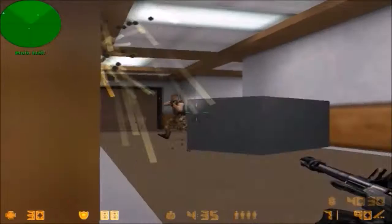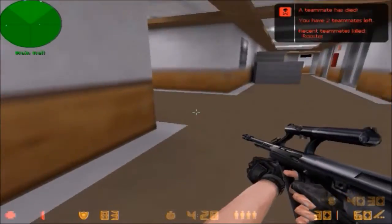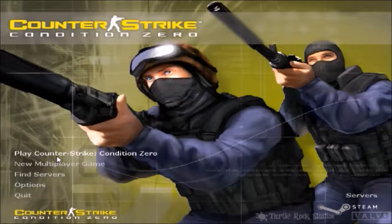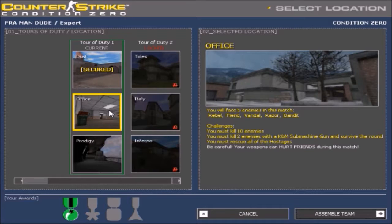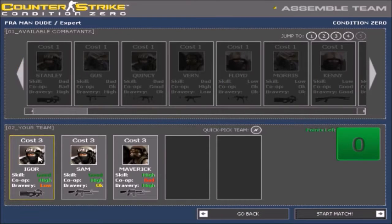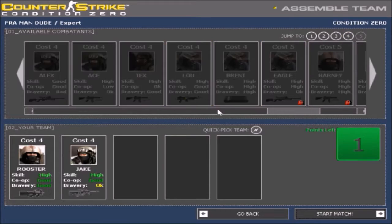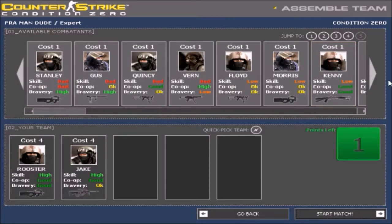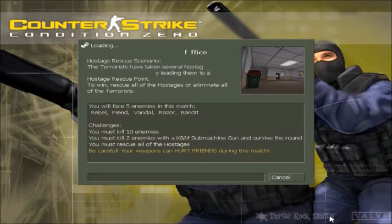Before we get into the single player, I need to mention the multiplayer. It's basically the same, but with a few more guns, some more maps, occasionally has bots, and that's it really. Back to single player. In single player of Counter Strike Condition Zero, you basically just play regular matches with bots, but you have to recruit your team by buying them with points you get by beating missions. So basically you buy better teammates as you go along. The teammates have three stats: skill, co-op, and bravery, and the gun they use. So you have to decide whether to buy a guy with great stats but only has a riot shield, or a guy with not so great stats but has a bullpup — I think that's called a bullpup, I don't know — or even whether to buy one guy with great stats or three guys with mediocre stats.